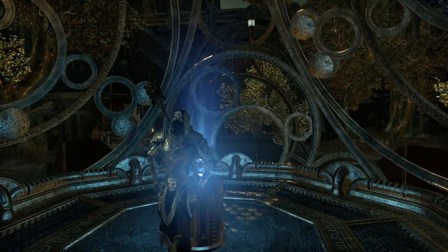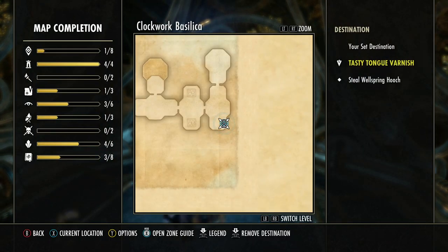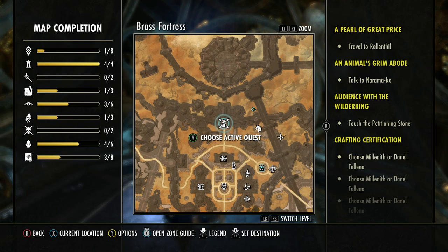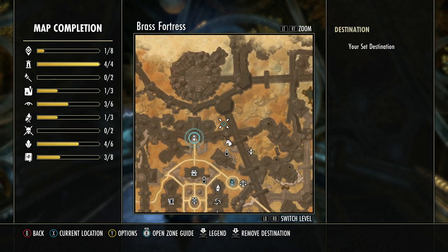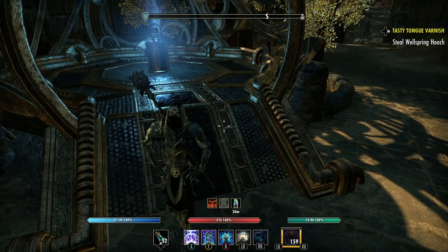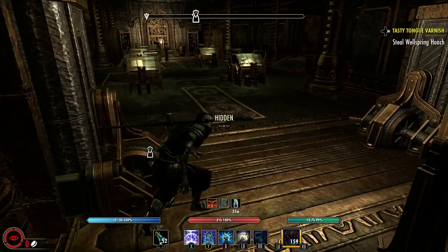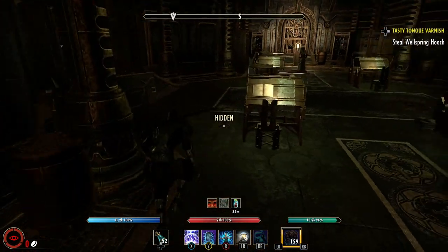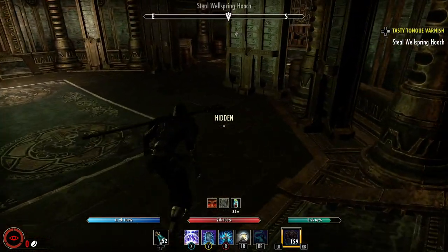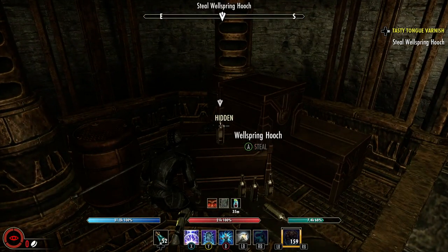Now I need to steal the Wellspring hooch. Check the journal - quest X - it's in the Clockwork Basilica, which is up here. These guys down here with the lanterns - you come into this restricted area, you do not want them to see you because you'll get a bounty. So I'm just going to sneak over here. There's nobody around - just take it.